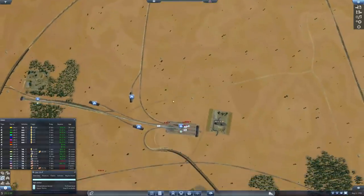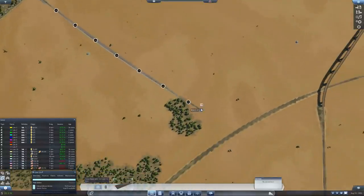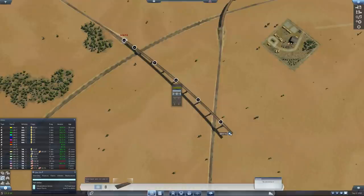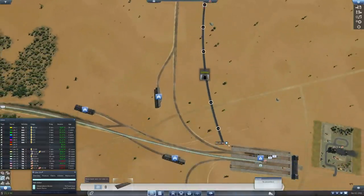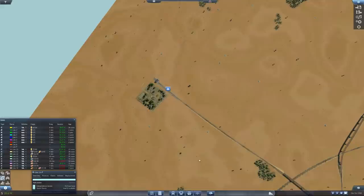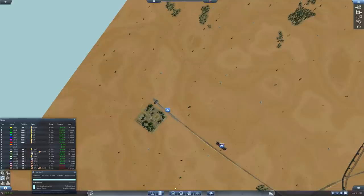Gotta go over two tracks and then somehow connect to here. That's gonna be interesting - big construction project. Down a little bit, like so, and then make it down to the ground again. There is a tunnel needed now. Sweet - set up a depot, boom, depot here.